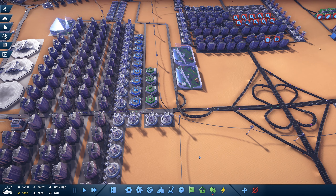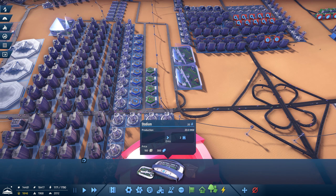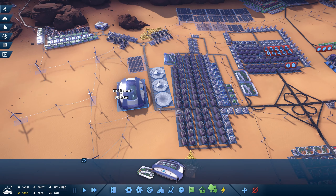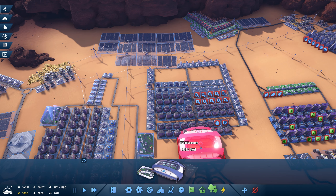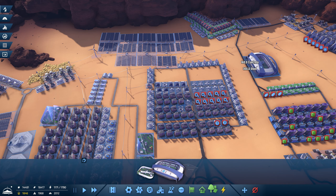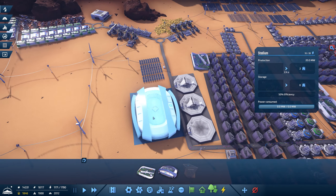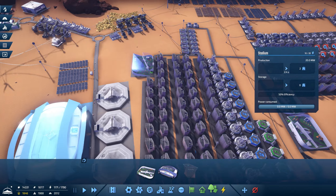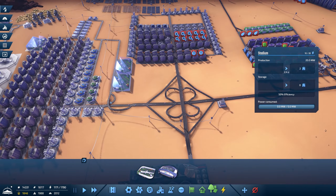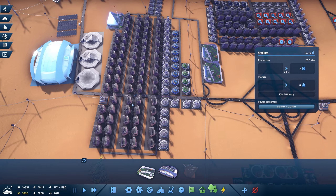We've now got stadiums — stadiums produce culture, which is what we need for the next upgrade. These are huge so I wasn't sure if they'd have an area of effect. I've put one over here to see what it does for us. It takes 160 concrete and 300 steel, 20 star workers, and yes it produces culture. Culture is what we need for the next upgrade, so we need at least one of those. Traffic isn't too bad.